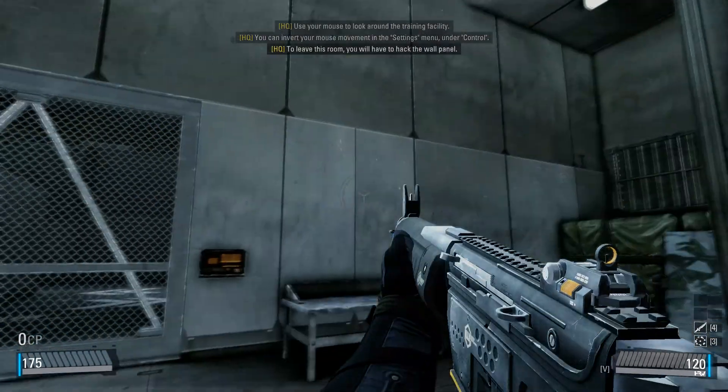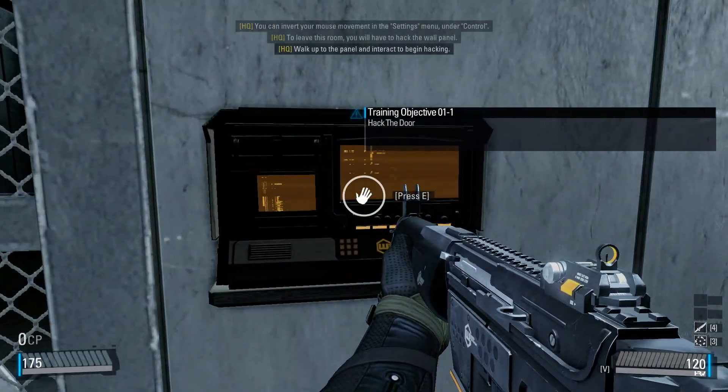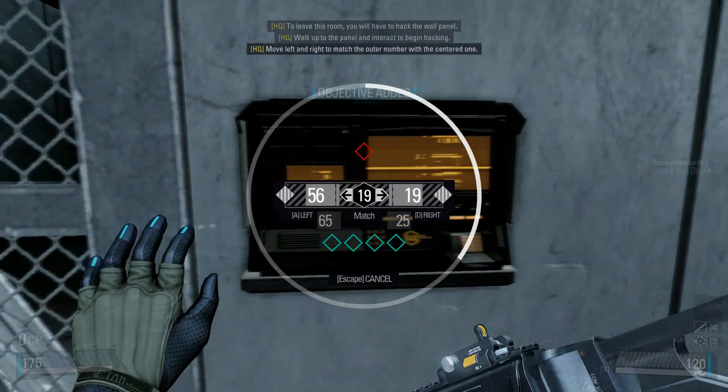To leave this room, you will have to hack around the panel. Walk up to the panel and interact to begin hacking. Move left and right to match the adder number with the centered one.